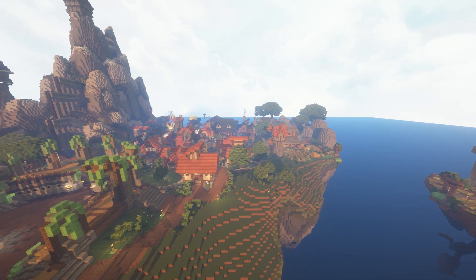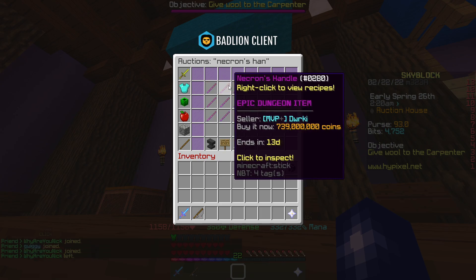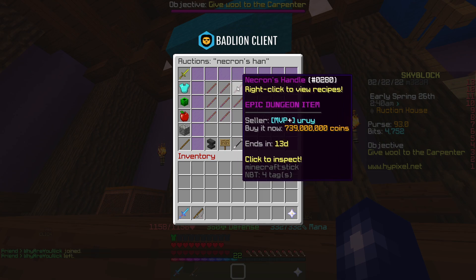Anyway, let's get into the video. The Necron's Handle — this is why thousands of people pour thousands and thousands of hours into this game, just in the hopes that they can do a Floor 7 and obtain this. As you can see, the price point is almost 750 million coins at the moment, and obviously that's quite steep, especially for just a stick.